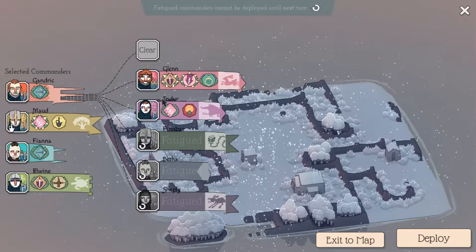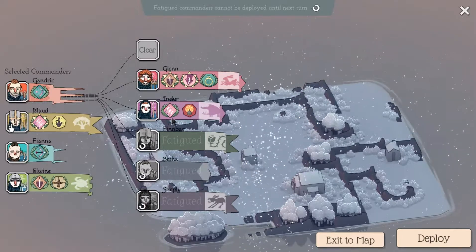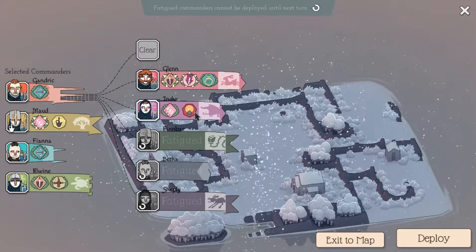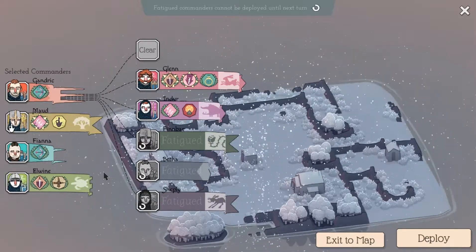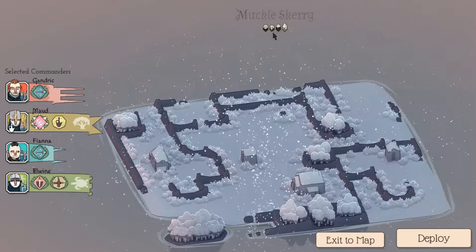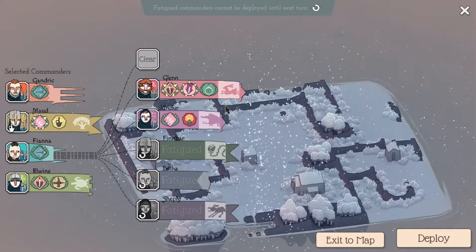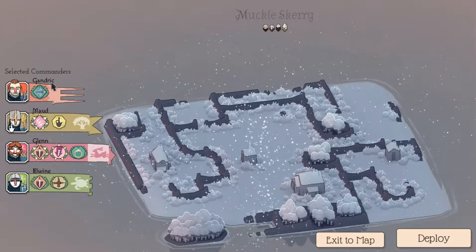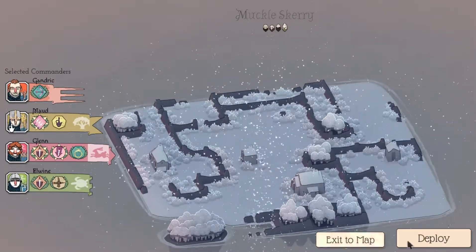We're going to need some archers to start off. We could also take bombers but his gear isn't upgraded so we'd only get one unreliable use out of it. I'll take two units of swordsmen, one pike, and one archer — that should allow us to deal with the worst of what we're facing.